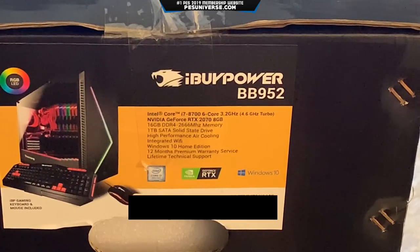So I've zoomed in for you guys to have a look at the actual specs of this machine. It has an Intel Core i7-8700, 6-core, 3.2GHz with a 4.6 turbo. It's got an NVIDIA GeForce RTX 2070 with 8GB of video RAM, so that should be pretty solid to play most games on high. 16GB of RAM — we are going to take that out and upgrade it. A terabyte of SSD, and then I'm going to add the 500GB as well. High-performance air cooling, integrated Wi-Fi, I'll have mine connected via LAN. Windows 10 Home Edition, 12 months premium warranty service, and lifetime technical support.